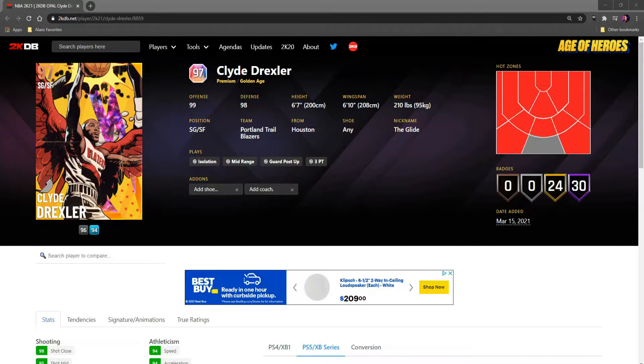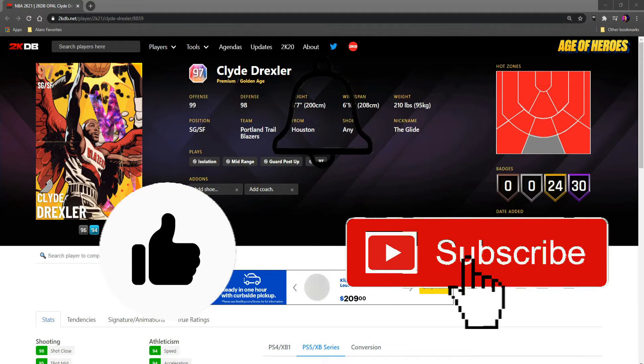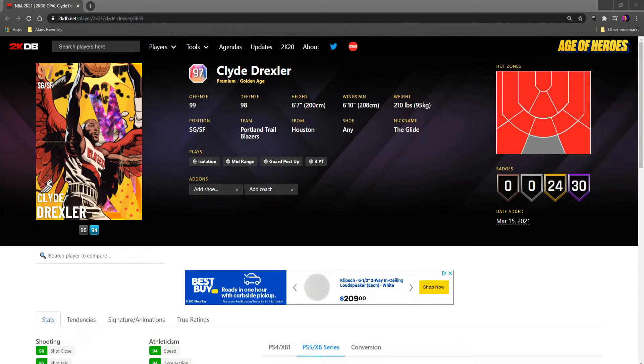What is going on everybody? My name is Alan and this is Project Elevate. 2K just dropped a Clyde Drexler hero reward agenda player. He's the latest player in the weekly agenda rewards. I'm gonna go through the stats and show you exactly how to get him. In the meantime guys, drop a like and subscribe if you want to see more content like this — it gets me motivated as we're on the road to 100 subscribers and trying to build this channel.